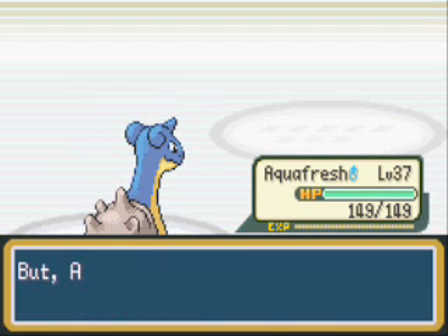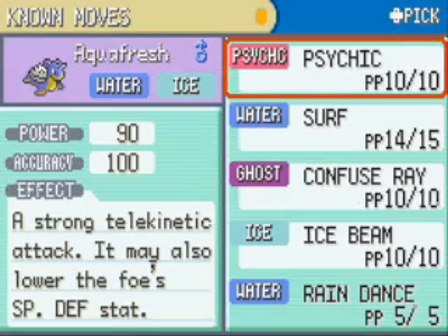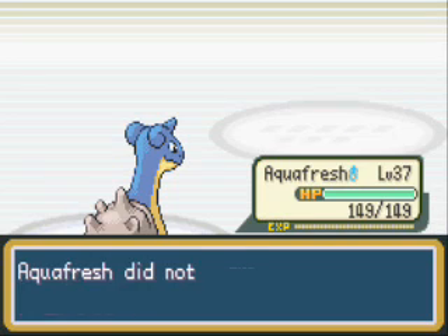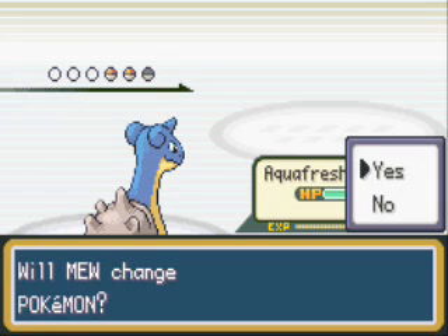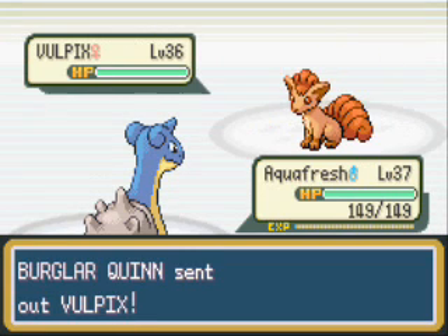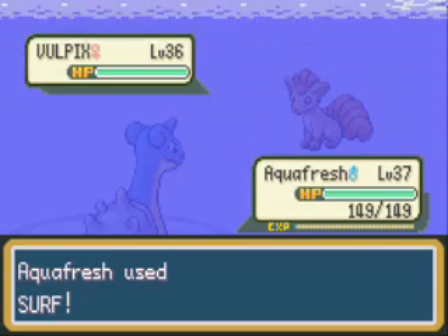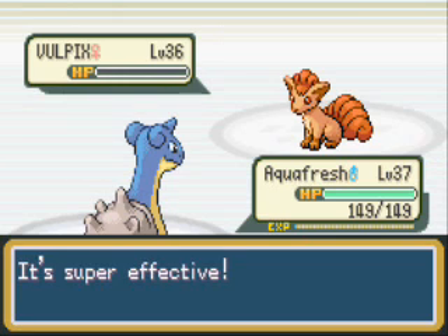The questions are really easy. Oh, Rain Dance — Rain Dance isn't really that good of a move. It just raises water-type moves, so it's not really worth learning. Anyway, you don't have to fight any of the trainers because the questions are really easy. But I'm gonna go ahead and fight them all anyway. I'll show you the questions too, but I'm gonna fight everyone just for experience.